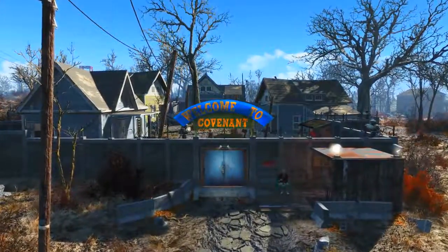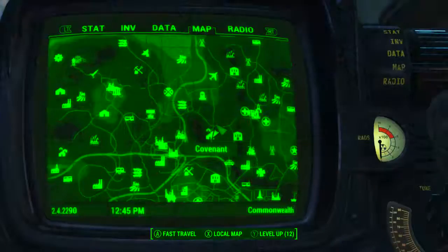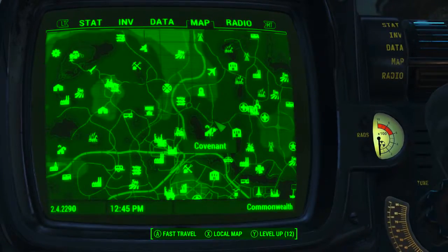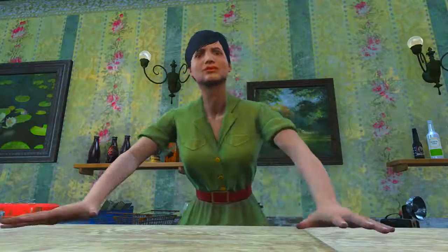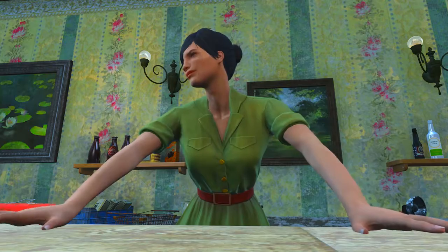To acquire this weapon we will need to come to the very friendly town of Covenant. Covenant can be found a far ways north of Diamond City or to the southeast of Sanctuary. Once in Covenant we need to head to the kit shop, and in here behind the counter we will find the ever so lovely Penny Fitzgerald.